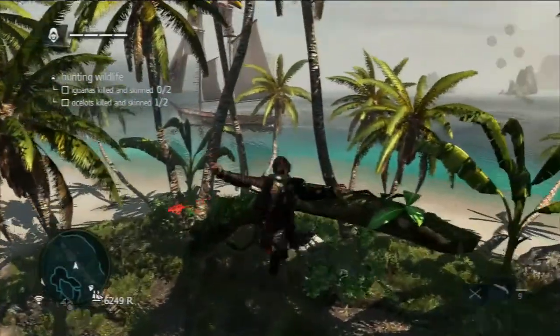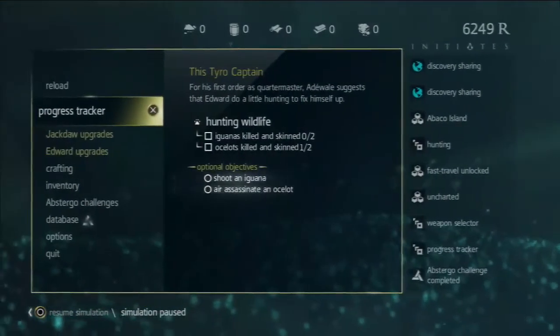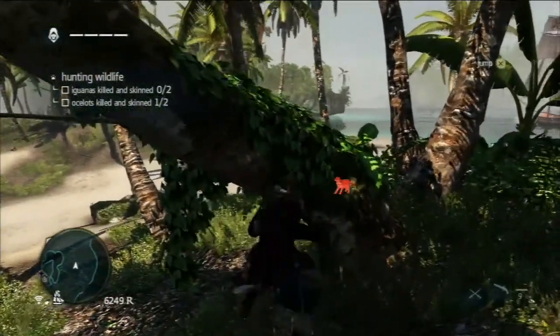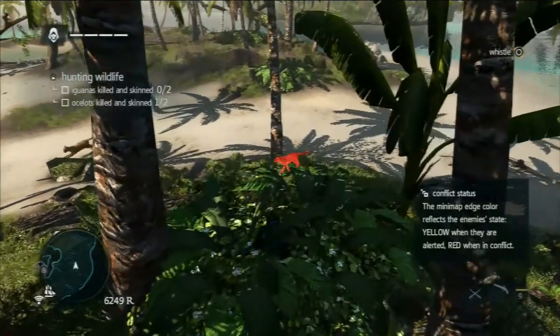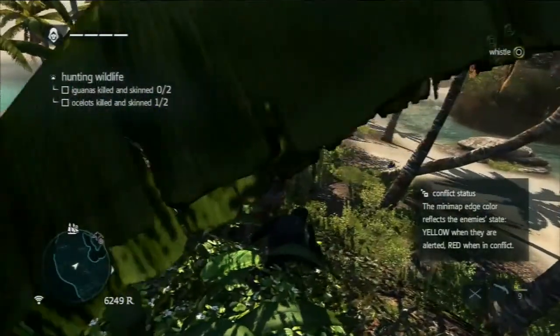You can tag animals with Eagle Vision. Most animals will run away if they see you, but some will actually attack you — similar to Bear Island in Assassin's Creed 3, where there was a whole island out in the wilderness with nothing but bears on it. Right now this bobcat is running into a tree.